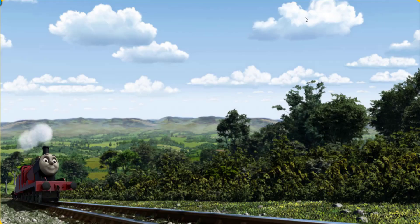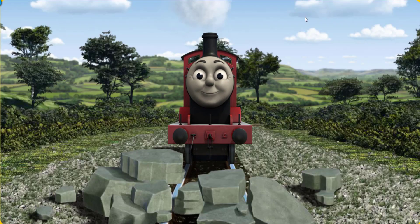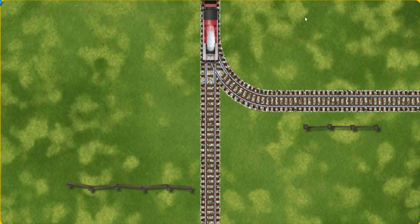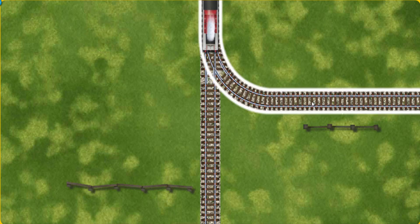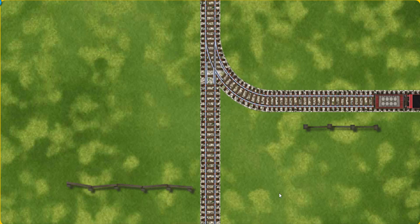James set out for Knappford Station. Suddenly the tracks were blocked. James had to stop. He needed to go a different way. Help James find the track that goes nearest to the shortest fence. All clear!